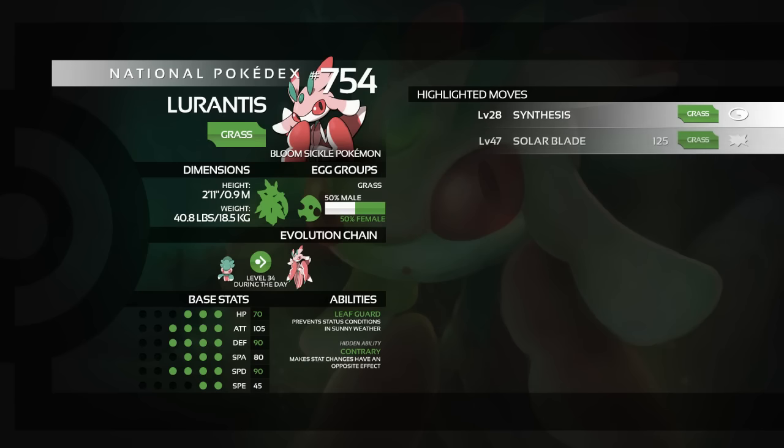At level 47, we have Solar Blade. It's a signature move for Lurantis currently — the physical version of Solar Beam. 125 base power, and if you have the Sun up, it's a one-turn move, which is pretty damn good. If you're running Leaf Guard, that does help there. However, Lurantis' stats don't really, overall, make it powerful enough to make the most of this, as we'll see in a minute.